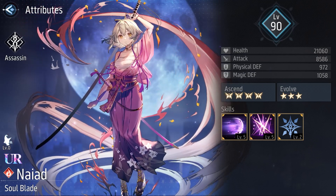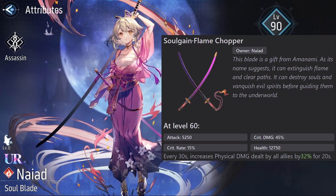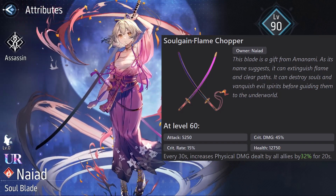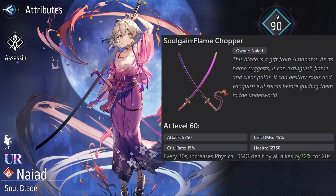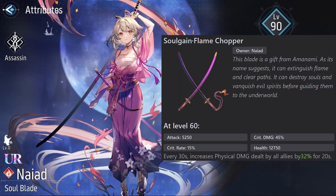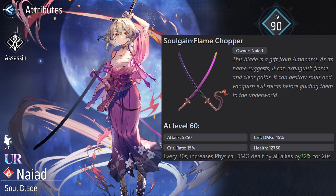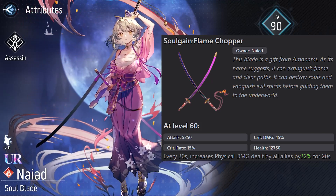Now let's take a look at her unique equipment, called Soul Game Flame Chopper. At level 60 it gives 5250 attack, 45% critical damage, 15% critical rate, and 12750 health. Every 30 seconds it increases physical damage dealt by all allies by 32% for 20 seconds. Honestly, this unique equipment will be useless in most fights, because in Revive Witch most fights are under 30 seconds, so it will only be useful to increase her stats.